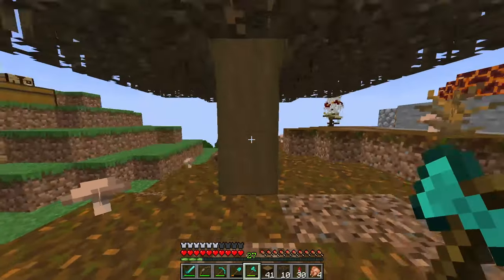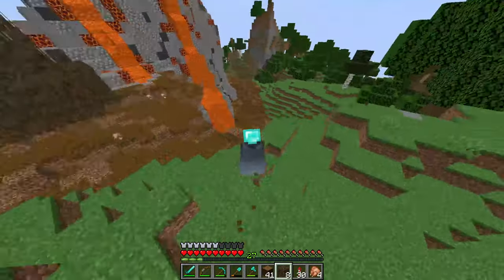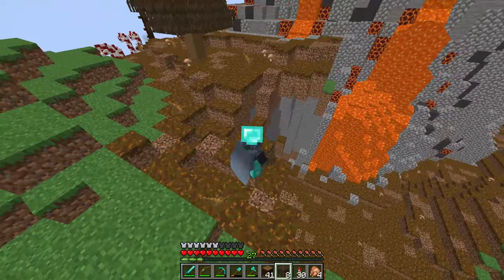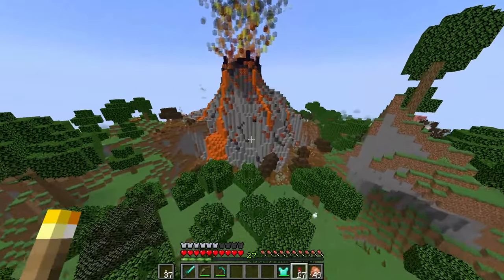I decorated the area around the volcano with some dead trees, bushes, and brown mushrooms. And now it looks really great from the outside.